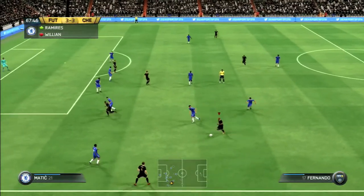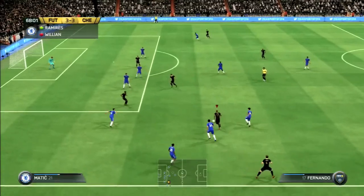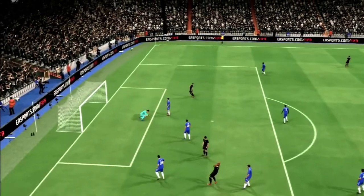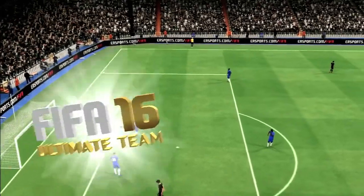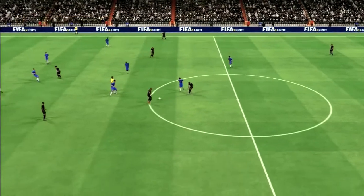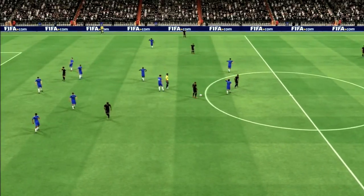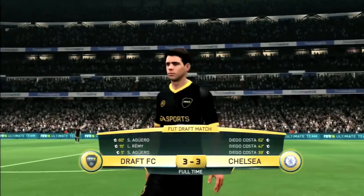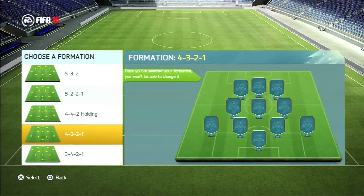Fernando goes on the attack looking to give us the lead one more time, cutting inside, attempting a finesse shot — but it just goes wide of the post. A poor finish from the Brazilian CDM. Fernandinho gets on the ball and that is the end of the game. I'm going to count draws as draws because it's more of a season effect, even though extra time is possible on the demo.